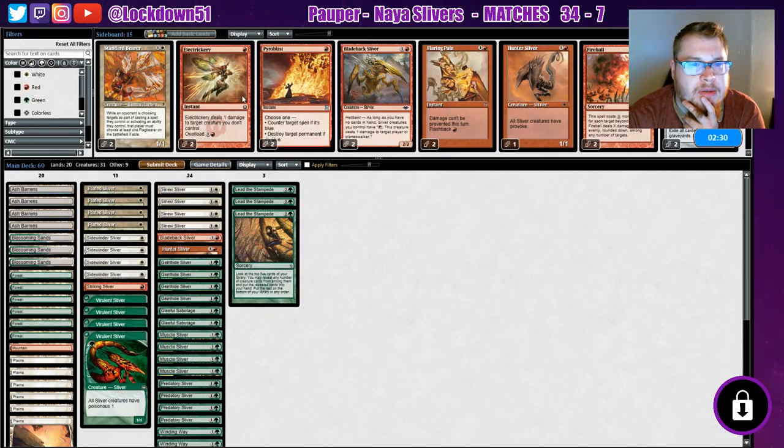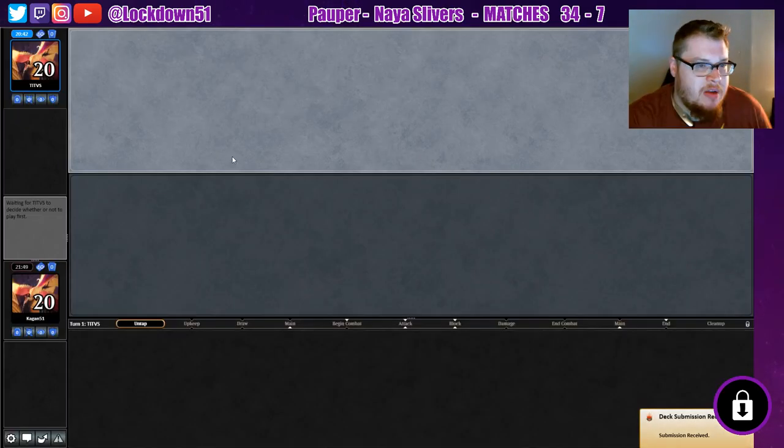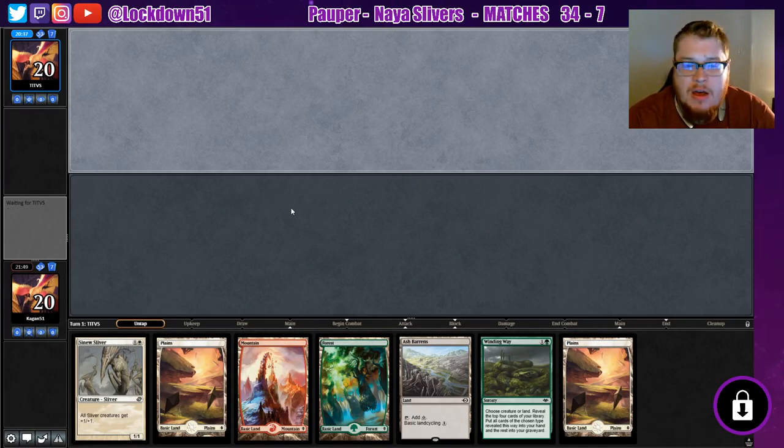Bladeback isn't going to be super necessary — we'll take a Gleeful maybe for combat tricks. I don't think Electrickery is good in this matchup. I think I'm okay with just bringing in the Gleeful Sabotage. I apologize for the bad misplays on that — some people might have been going 'what the heck are you doing, you can't kill that guy.' But we were in fine shape.